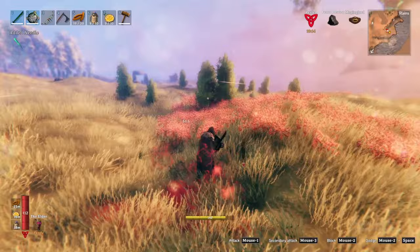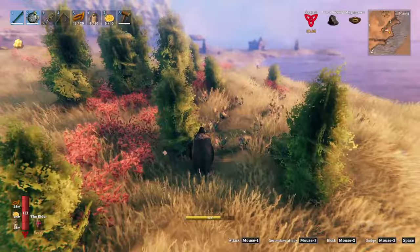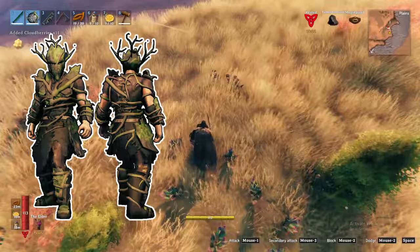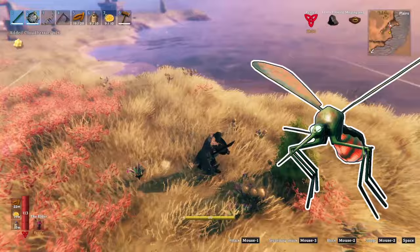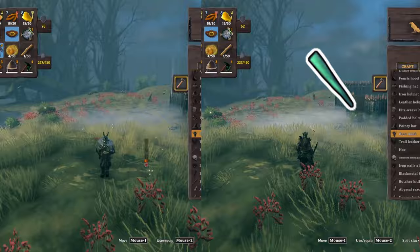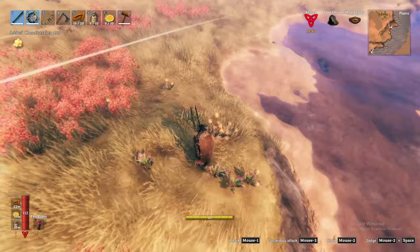Before moving on to weapons and food, remember the modification I referenced? The root harness chest piece provides resistance to pierce, which is very common in the plains — especially from deathsquitos who will welcome you with their stings. With the root harness, you will be able to tank their stings. Make sure you kill these as they drop needles and rarely the deathsquito trophy. The needles can craft excellent arrows. For this reason, I strongly suggest you swap the chest piece of your chosen armor for the root harness.